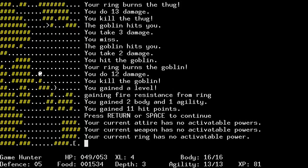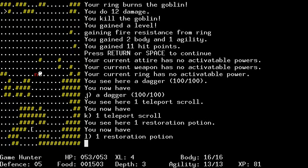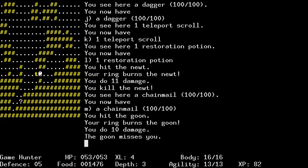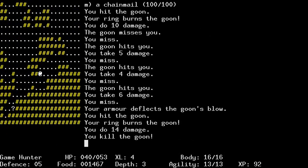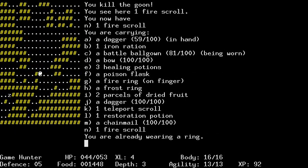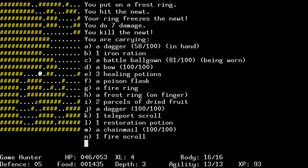I got another dagger. Excellent. Teleport scroll, restoration potion - maybe for the ability to restore stamina. It's a goon. Goons apparently take damage. It's a good thing I had my ring doing what it was doing. So you can only have one ring on at a time. Let's go ahead and put on the frost ring. Hopefully that means - I have no idea. Let's look - examine an item you are carrying. Yes.